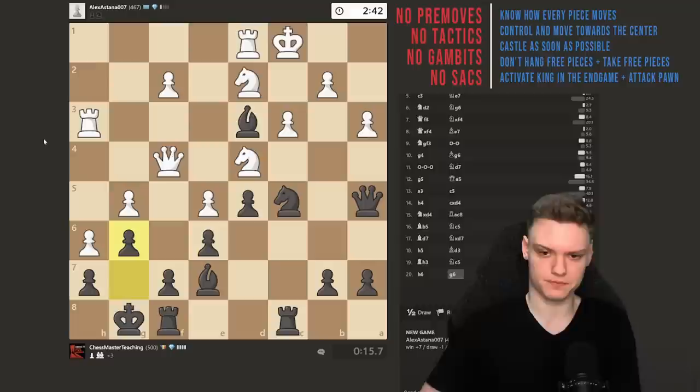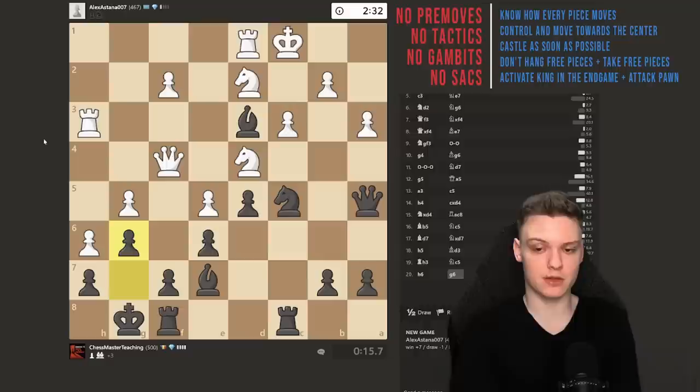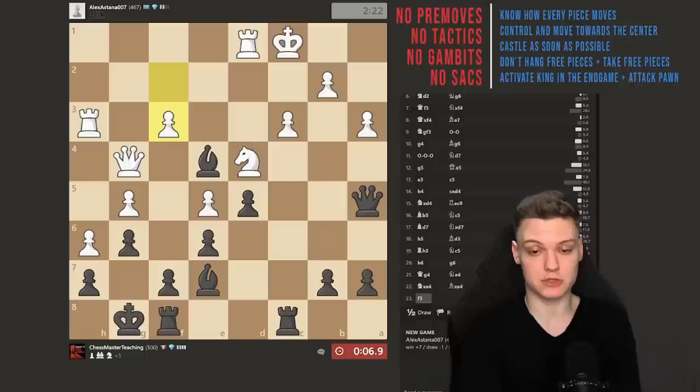Opponent plays h6. We'll just try to sidestep — he wants to open, we don't let him open. Play g6. I think that's pretty logical and easy. You don't want to be opening up opponent's files onto your king. We'll just try to make moves in the center of the board, like knight e4 for instance — just activating. He takes, I'm going to take it with the bishop. At this point we have an extra piece, so the position is completely winning.